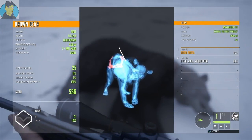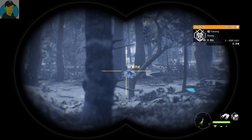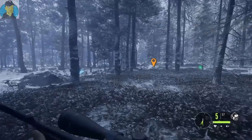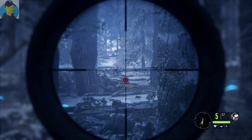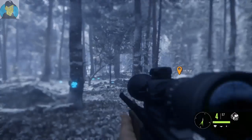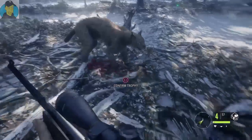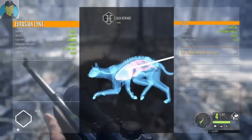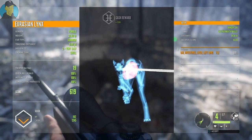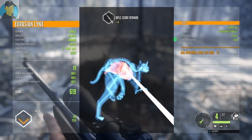There's a lynx running across here — three, very easy. I'm going to go ahead and take a shot. Okay, I think it died standing up. Let's go get him — silver trophy rating 19, 36 pounds. We made a decent shot at 78 yards, so not too bad for our first lynx of the day.